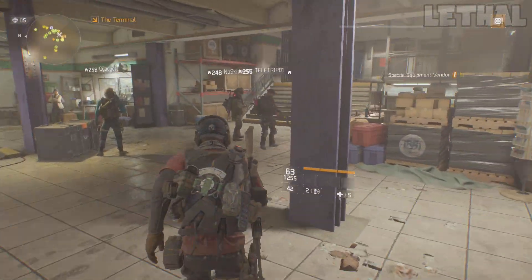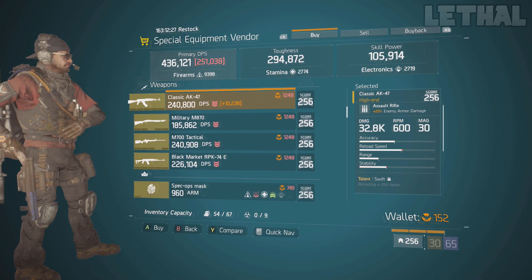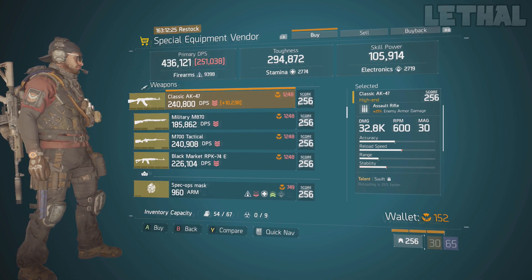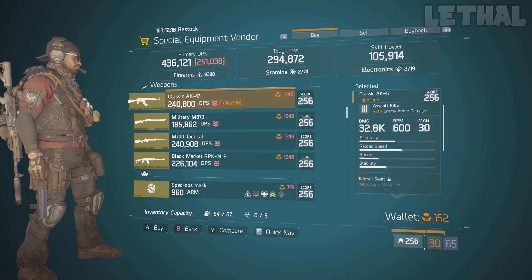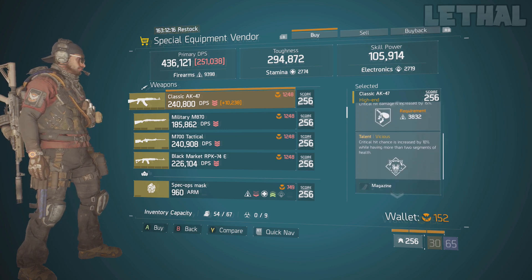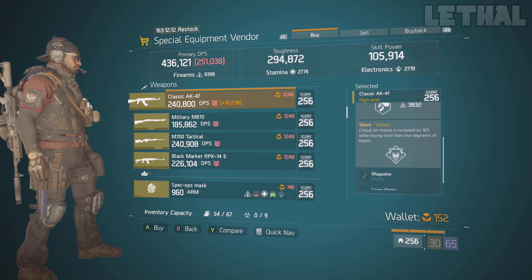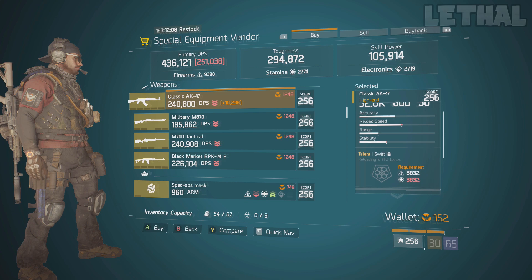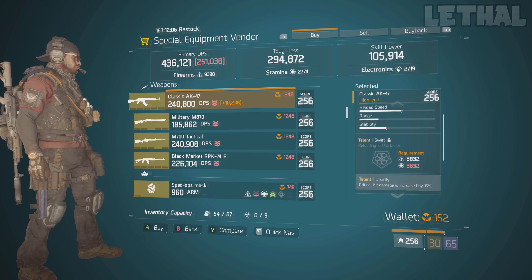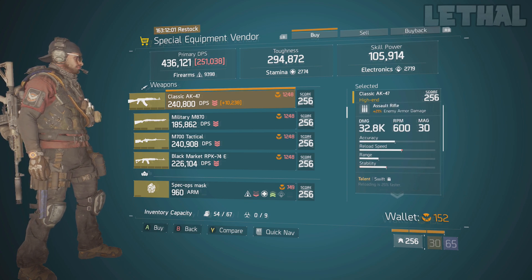Moving next, we are at the special equipment vendor, still in the Terminal. The thing you want to check out is this Classic AK-47. This is like the third or fourth week that vendors are selling a good AK, so most of you probably already have one. But if you don't, this one is actually pretty good. It comes with Swift, Deadly, and Vicious. It's not the best — if it had Competent instead of Vicious it would be better. My recommendation: reroll Swift and try to get something like Unforgiving or Responsive, and this AK-47 will be really nice for PVP or PVE.